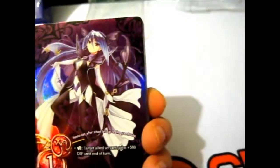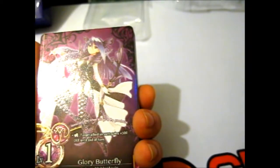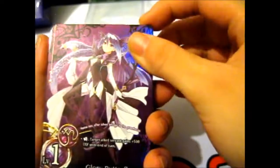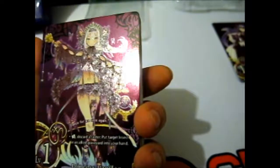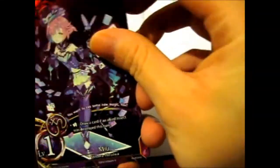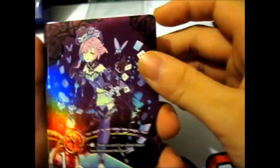The butterfly thing kind of reminds me of... Excel World? I never actually really watched or read that anime, so I have no idea. Then we have Princess Papillon — Saya Ichijo, I think. Very nice. And our third and final holographic is Miyu, Misora Hiraiwa. Very nice.